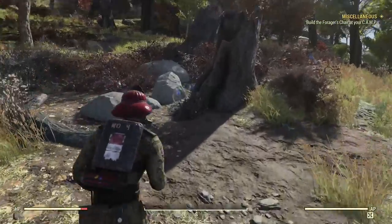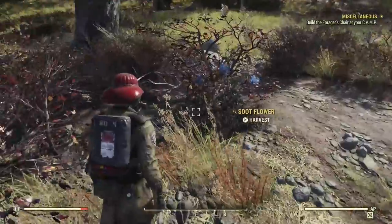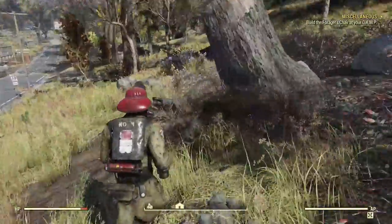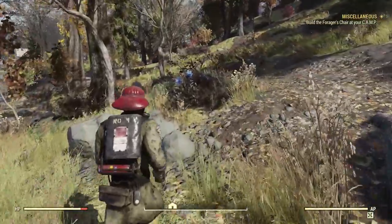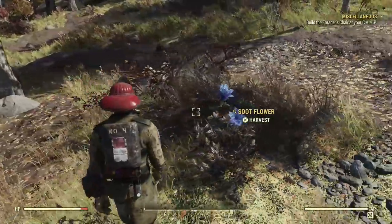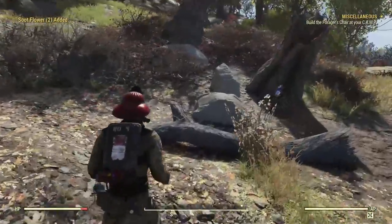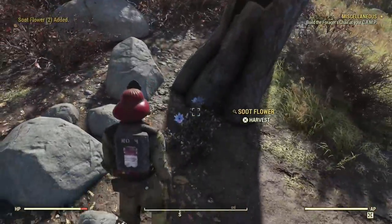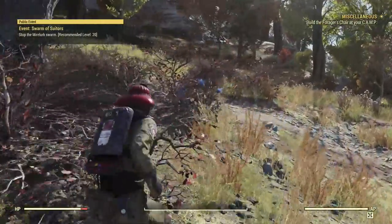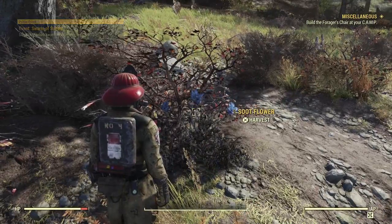The next flower to hunt for is soup flower. You can find it pretty much everywhere around the forest, but the main area with a big group of it is by the vault and towards the Wayward. Just run around for about 20 minutes and you'll probably end up with over a hundred soup flower. Make sure you have Green Thumb attached for a lot more yield.